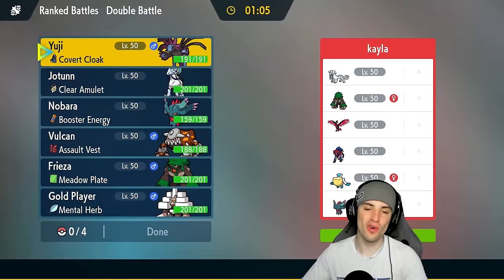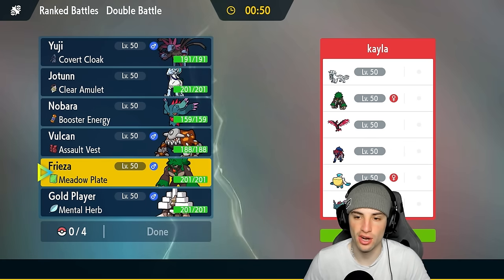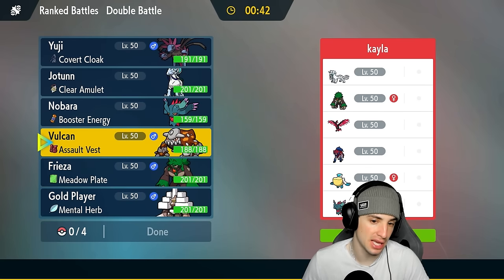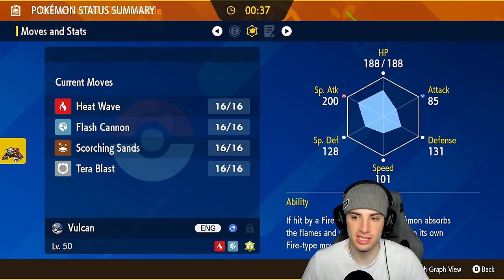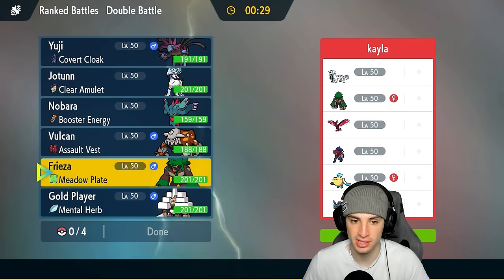We're hopping into our second match going up against a Zamazenta team that I believe I've used before on the channel. It's got Galarian Moltres, Shen Pal alongside Rillaboom, Pelipper, and Flutter Mane. Zamazenta is a defensive bulk so we're going to need some special attackers to get after that. Heatran could work but Body Press can do ridiculous damage.